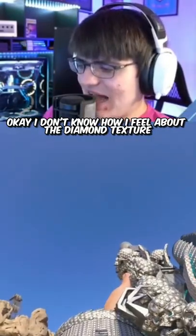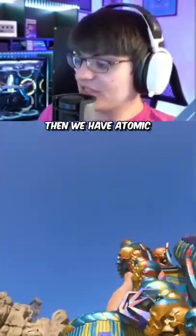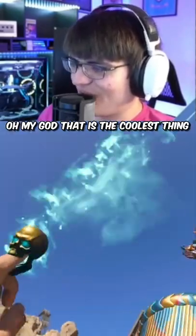I don't know how I feel about the diamond texture on the skull, that looks kind of weird. Please make the skull diamond — the one that pops out. Yes! And we have Atomic, which feels a little overkill on this blueprint. Please be an Atomic skull — yes! Oh my god, that is the coolest thing.